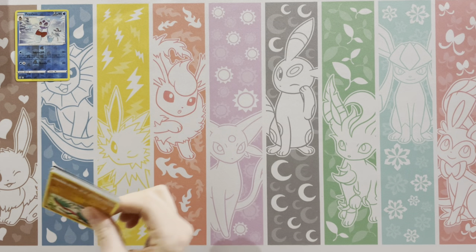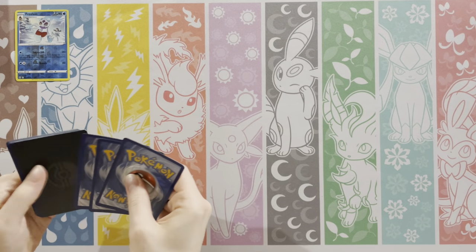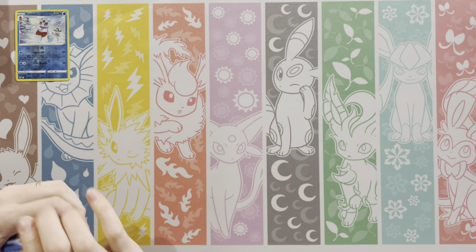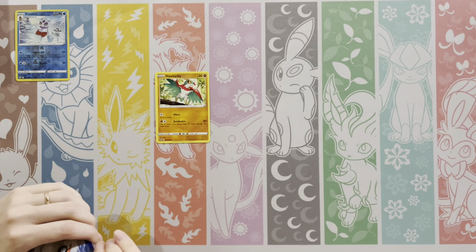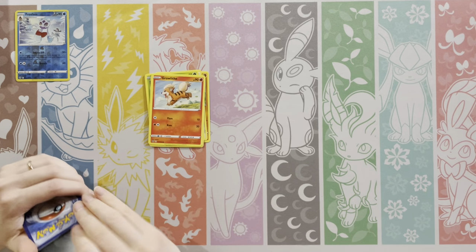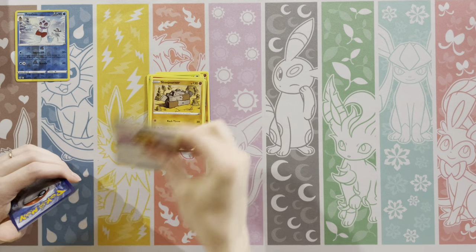We've been collecting for a long time, and when Team Up started the alternate arts, that was awesome. You pulled the Latias and Latios and we still have that — such a cool card, and you pulled that years ago. But they went away from that whenever Sword and Shield started and they brought it back, which was nice.